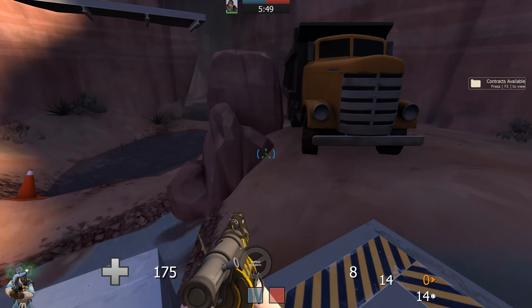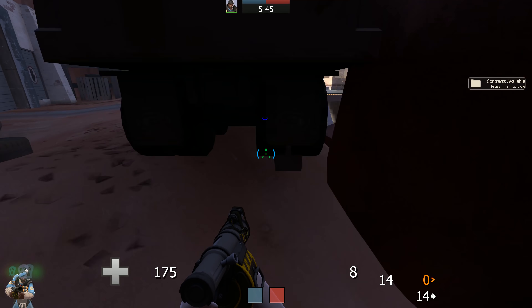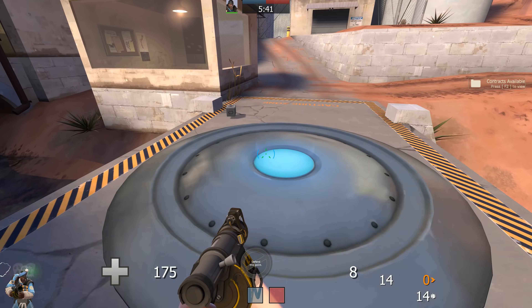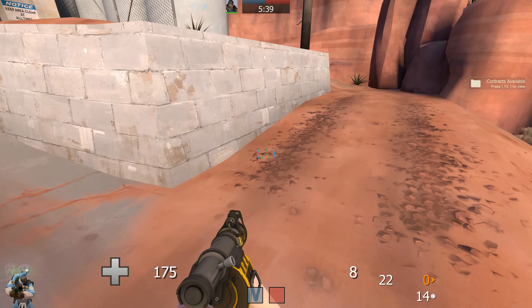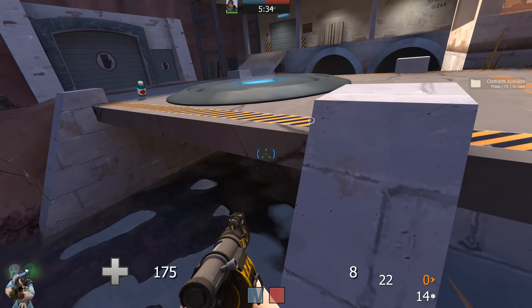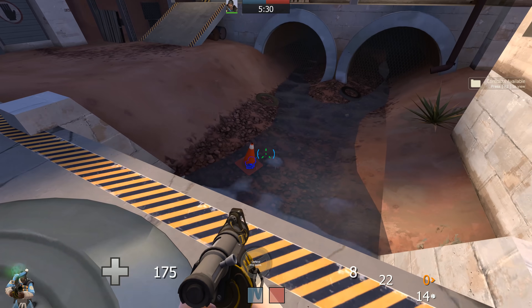Someone showed me some console command tricks to make my australiums look like they're silver, which looked badass. Unfortunately, there was one map that conflicted with that — it made the water missing textures. And it's weird because the water was only affected on this one map and no other map. It was Hydro.